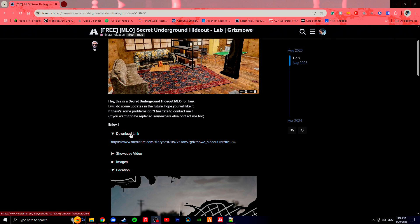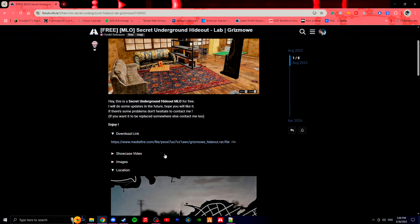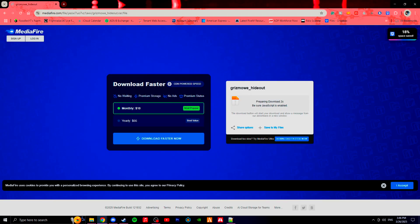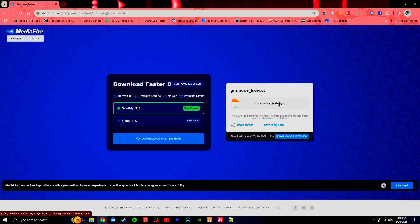Let's go to the download link. You can reveal the download link by clicking the little button that says 'download link.' Then you can go to MediaFire. I'll just go ahead and download this.